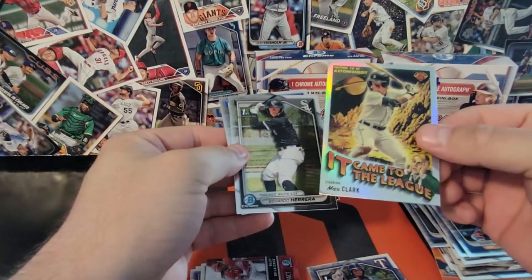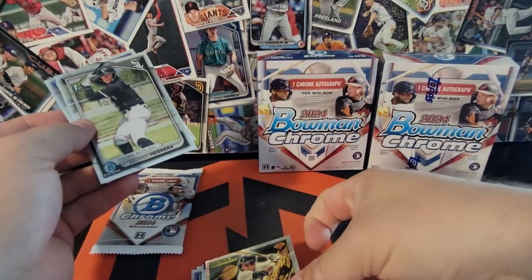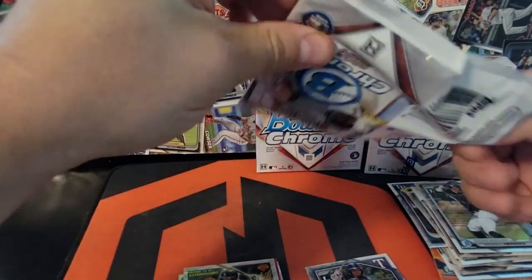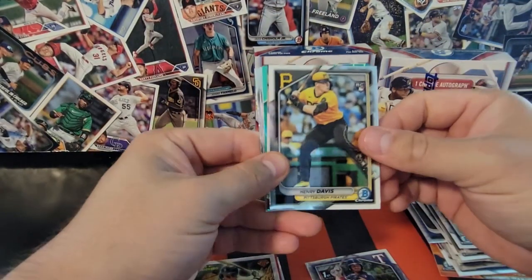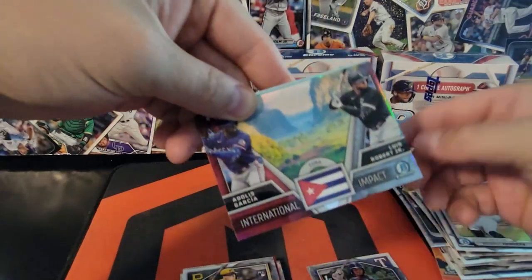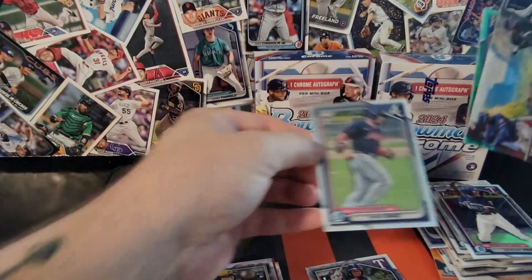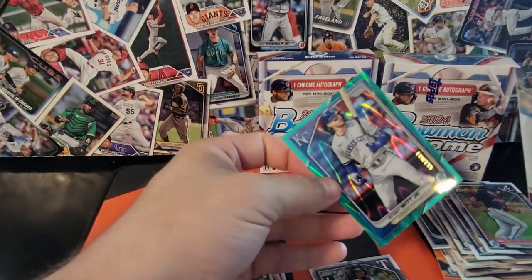Came to the League — Max Clark, that's a good one. I have a Michael Harris rookie; Came to the League — off to PSA right now. If you guys have made it this far, halfway through, look we got some color — make sure you drop a like and subscribe to the channel. We've got another one of these. Luis Robert and Adolis Garcia — that's pretty cool. We'll save that green for last.